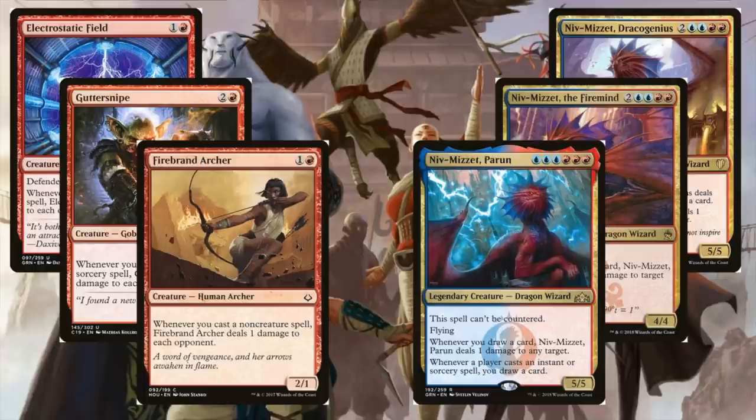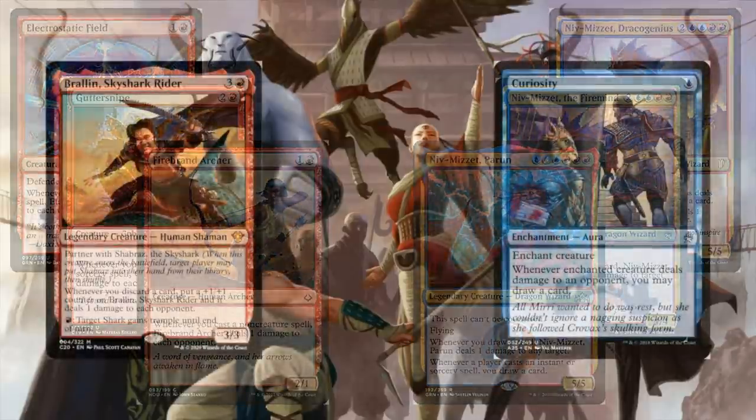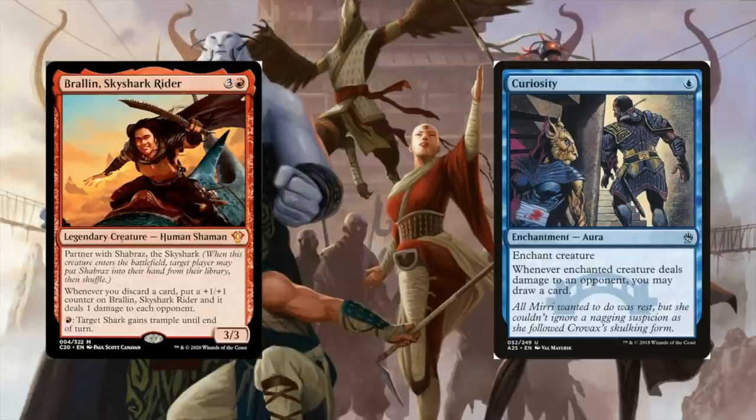Putting Curiosity on any of the Niv-Mizzets will cause that same combo to trigger, so you'll want to be running some or all of the Niv-Mizzets. Niv-Mizzet Parun is probably the strongest of the bunch, but also the hardest to cast. On the left side you see Firebrand Archer, Guttersnipe, and Electrostatic Field. Those don't go infinite, but putting a Curiosity on those in a spell-based deck will draw you a lot of cards, and it's something I've seen to be very effective. I think the strongest build is going to be: put Curiosity on Brawlin, get eight cards in hand, go to your end step, watch your opponents die.